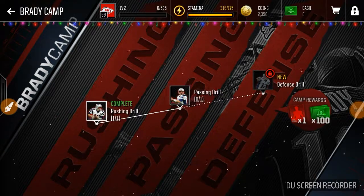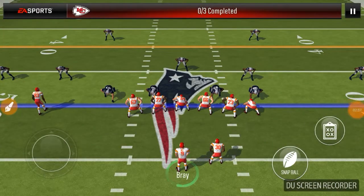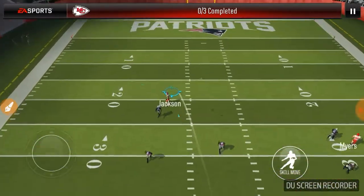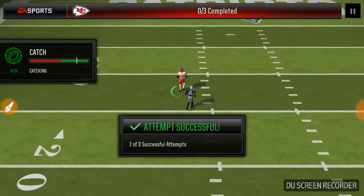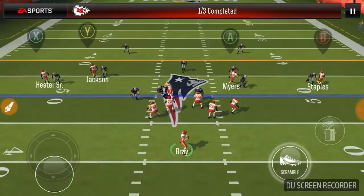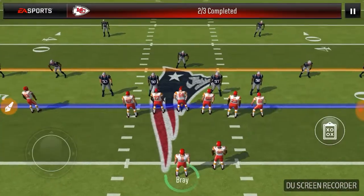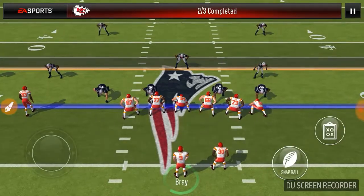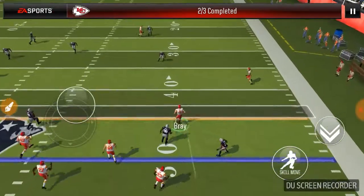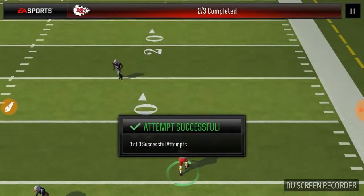Passing drill is next. Passing to the receiver — Jackson, he's going deep. Touchdown? Oh, doesn't let us. Bullet pass, tap and hold. Let's go. Jackson deep again — he was open so we're passing it to him again. Scrambling — okay, scramble button. How did we get past this guy? Jukes him — well, we just went around him. Three of three successful. Thank you very much.